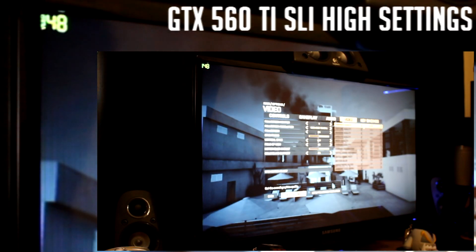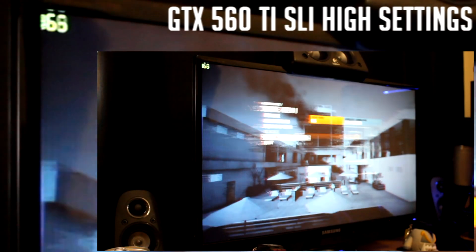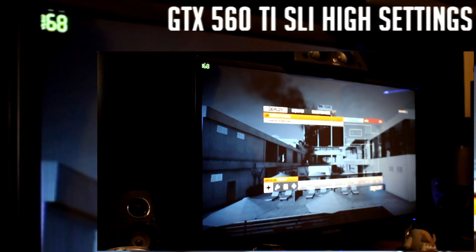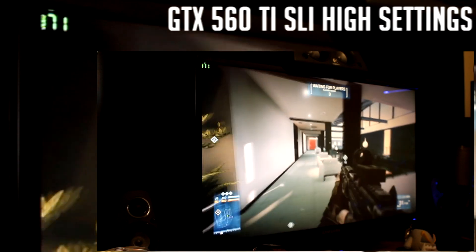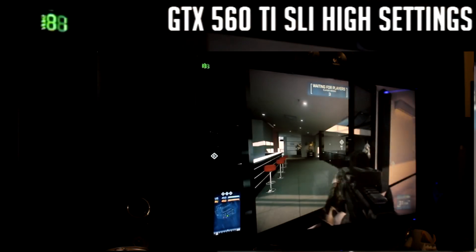To begin with we're going to take a look at my current setup, which is the two 560 Ti graphics cards. Now I always play Battlefield 3 on high settings and I've had this setup for about nine months now and I've always got between about 65 and 100 frames. For this test I've joined an empty map on Zeba Tower, and the reason I've done that is so when I test against my new 680 I have an even variable to test against.